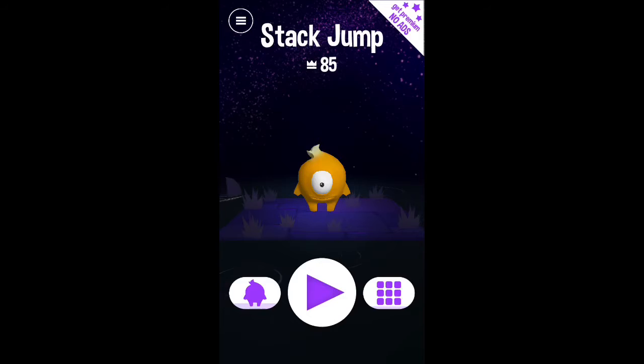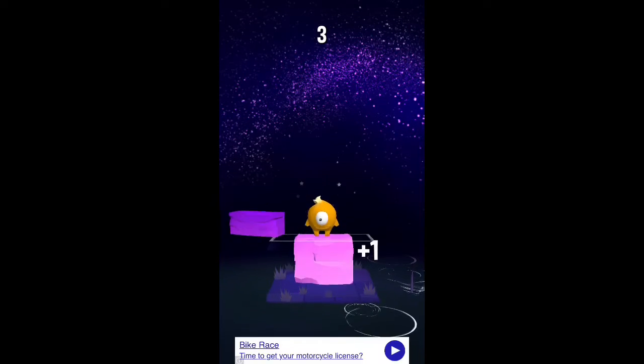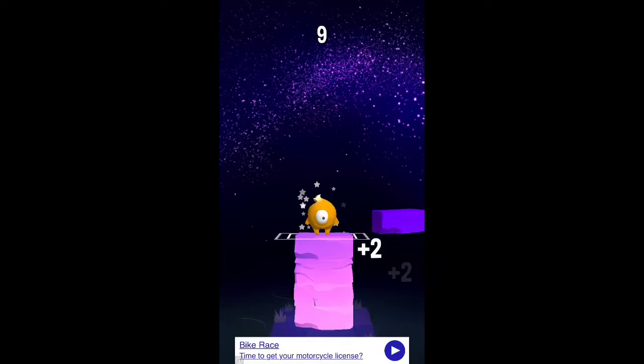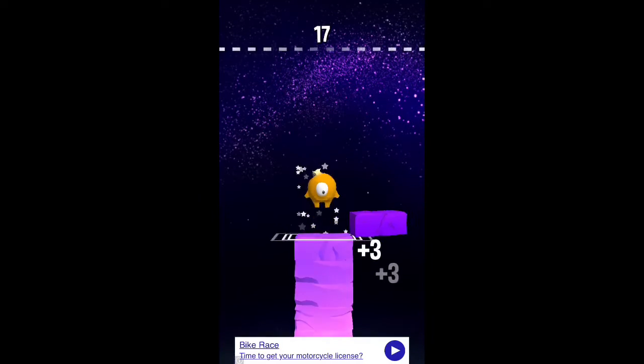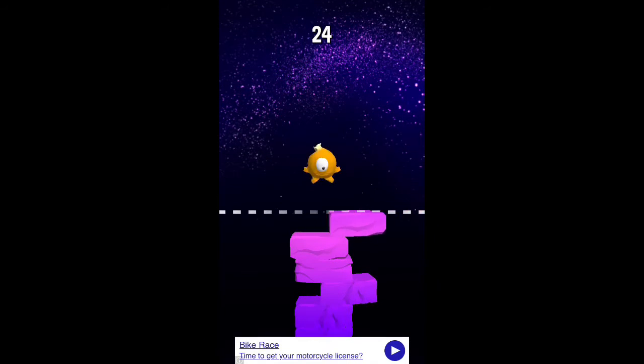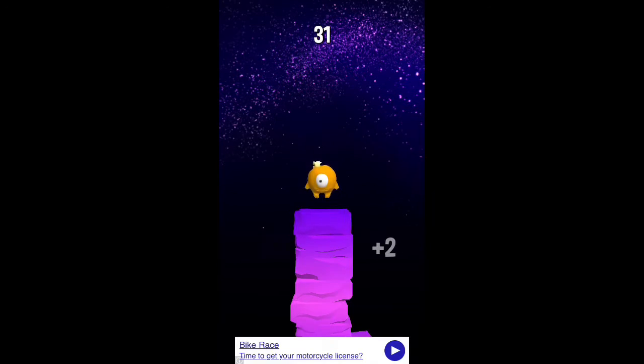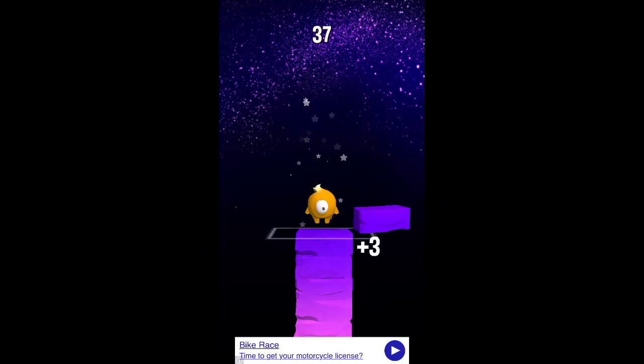To start jumping, you just tap the screen to make the character jump and he just has to land on each platform. It doesn't have to be even, but you get more points if it is. And whenever you get to the lines, you get extra points, and you just see how high you can go.